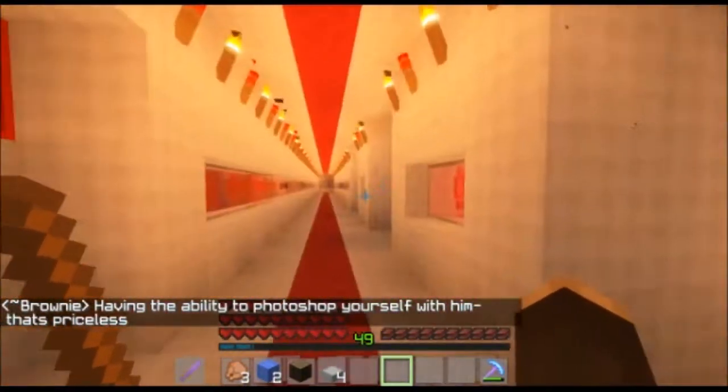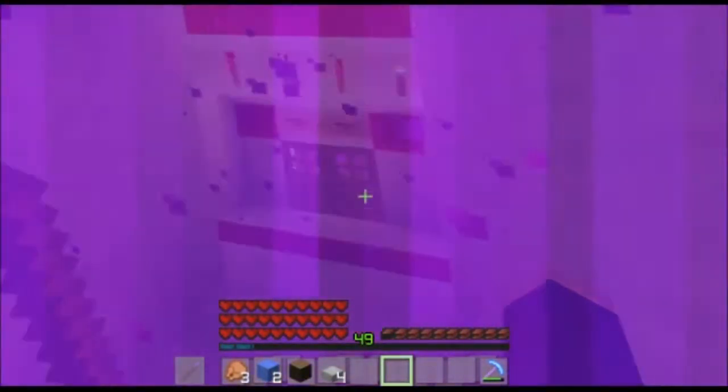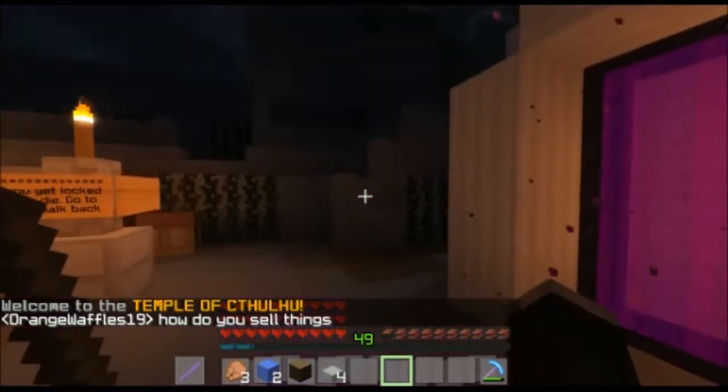So Cthulhu Maze and Sugarcane Farm. We're going to head into the Cthulhu Maze. There's my facility — you can't get in, it's locked. And out we come at the Cthulhu Maze.